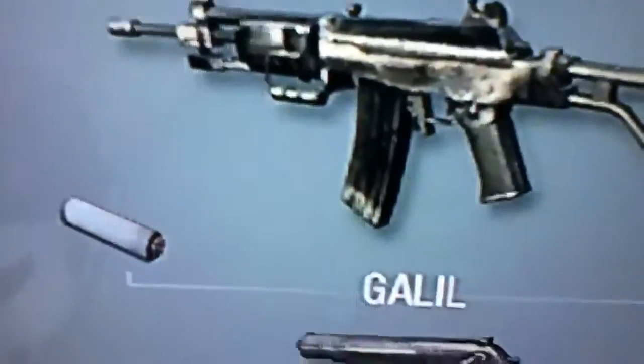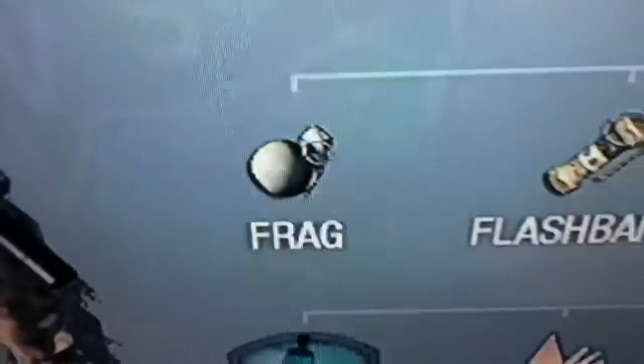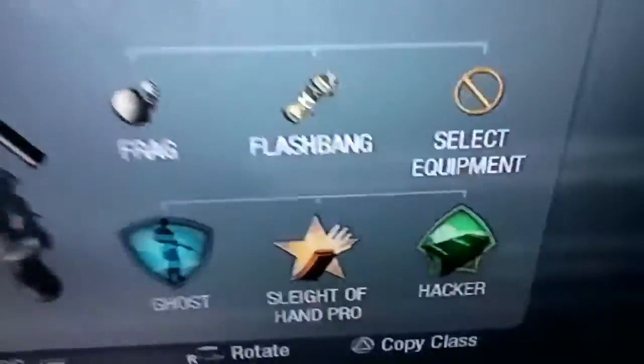Moving down to my Galil — I've got the Galil with silencer, as you can see there. I've got the Macro, I've got the frag, I've got flashbang, Ghost, Sleight of Hand, and Hacker.